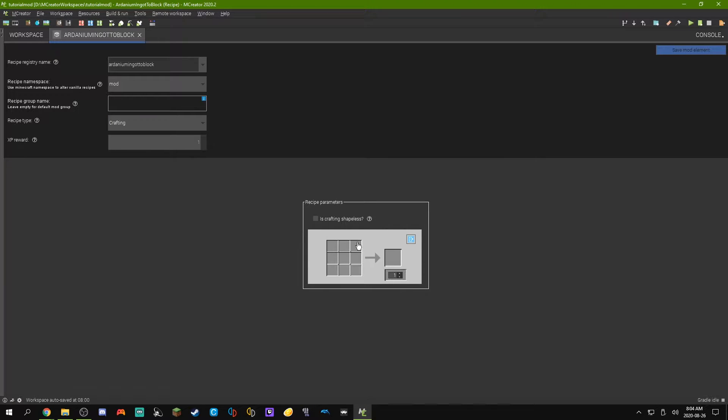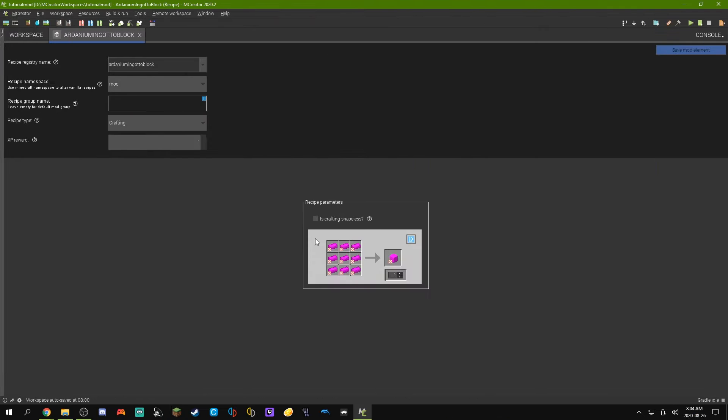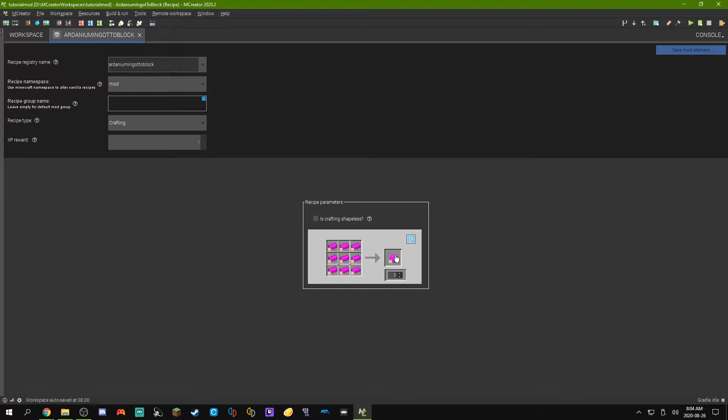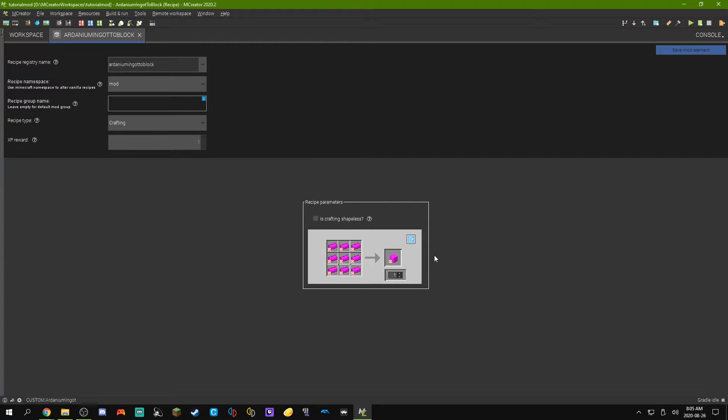What we can do is click on these little tiles and fill them in with our items. We're going to fill every tile with an Ardenium ingot. Once you've put in all of these Ardenium ingots, remember you can click, select any block, and just double click it. Then you can click on the right side and put in what you want to get from it. This little number down here lets you select how many of the block or item you're going to get out of this crafting recipe. So we're just going to make nine Ardenium ingots into one Ardenium block. This little checkbox up here is crafting shapeless — it will allow you to make recipes where the items can go anywhere. For example, if I wasn't filling every spot, you'd have to put it in a specific pattern, but if you check shapeless, you can put the ingots anywhere in the crafting grid. Since I'm filling every single spot anyway, I'm just going to leave this off. Now once we're done here, we can do save mod element.